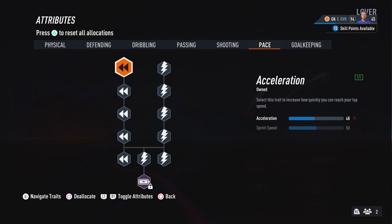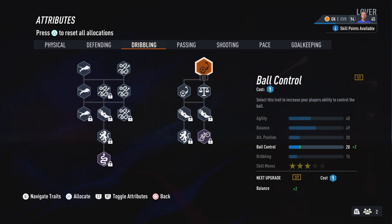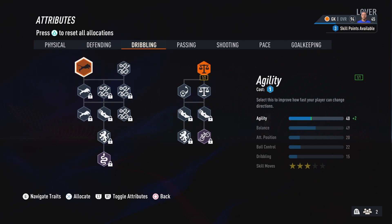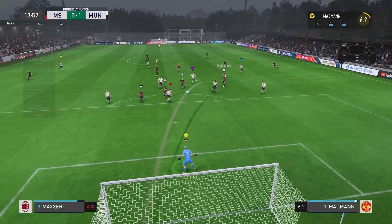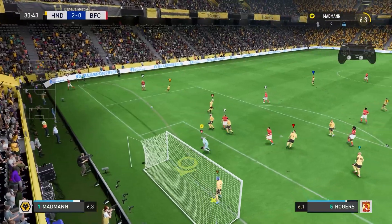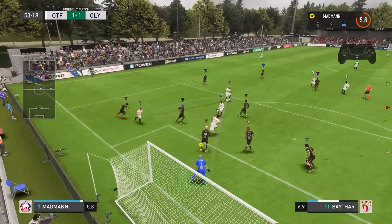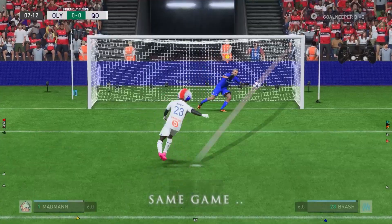If I have 38 points left, max out your pace 100% and also get the architect archetype. Anything remaining I would chuck into dribbling. I know that last part wasn't very specific, but what I went through prior to that is the most important thing — just getting those fundamental traits first. Whatever you have left over, play around with it; whether it's plus one here or minus two there, the rest doesn't really matter.